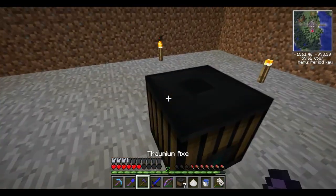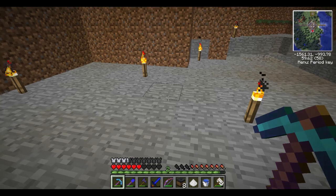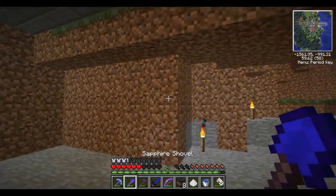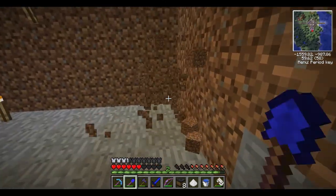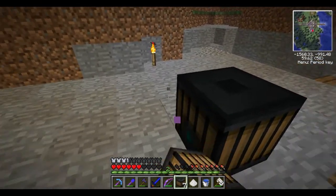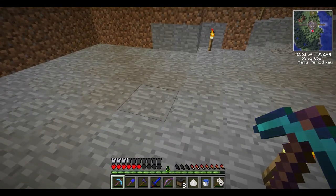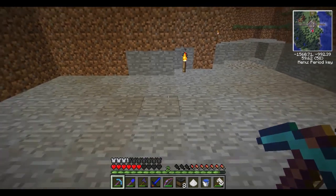I was experimenting in Creative with snow and ice with lava and the thermopile, but unfortunately the lava has a chance of melting snow and ice and turning it into water anyway, which defeats the purpose. The thermopile compares adjacent sides to itself — it compares each of the four sides plus top and bottom — and generates power from that difference. The most perfect setup would be lava on two sides and ice on two sides, since ice is coldest and lava is hottest.